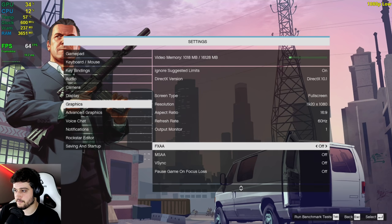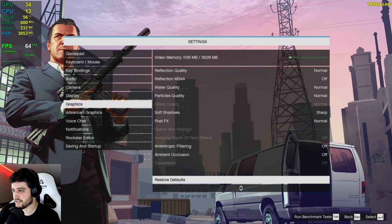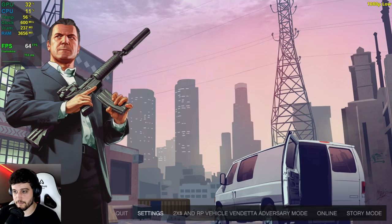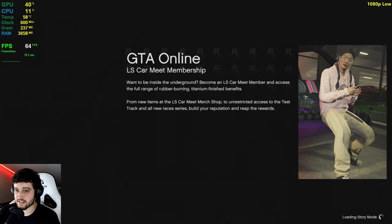1080p resolution to start off the video with, and as you can see, everything is turned off or set to normal, which is actually the lowest setting for this game. GTA also says that we have 16 GB of VRAM. That's just because whenever you have less than 1 GB of VRAM in this game, it will say that you have a lot more because it will actually utilize RAM as VRAM whenever the VRAM isn't enough.